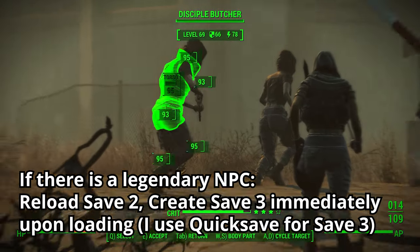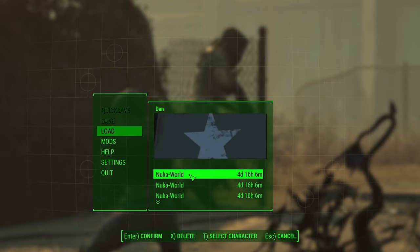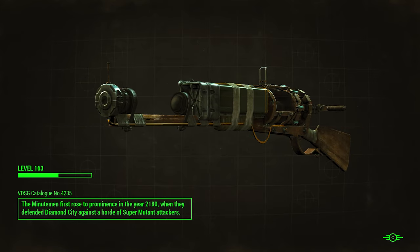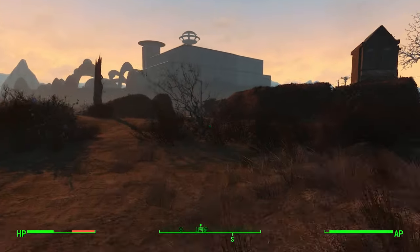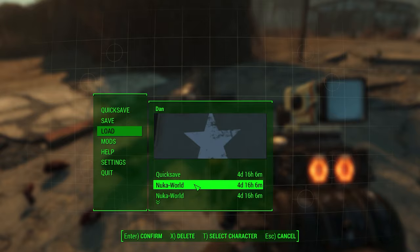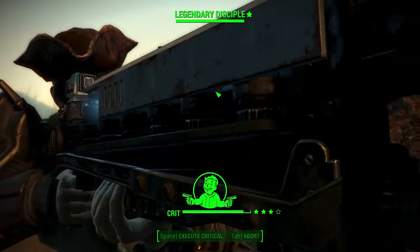If 1 is legendary, then load save 2. This will guarantee that the same enemy will be legendary every time we reload, but his loot hasn't been decided yet. This is helpful as often when you're farming here, none of the gang members will be legendary, which wastes time. Right as you load save 2, quickly save again — this will be save 3. Now go kill the legendary enemy and check the loot. If it's not an item you're looking for, reload save 2, which will reset the loot to a random legendary item. Be sure to resave save 3 again every time you reload save 2.